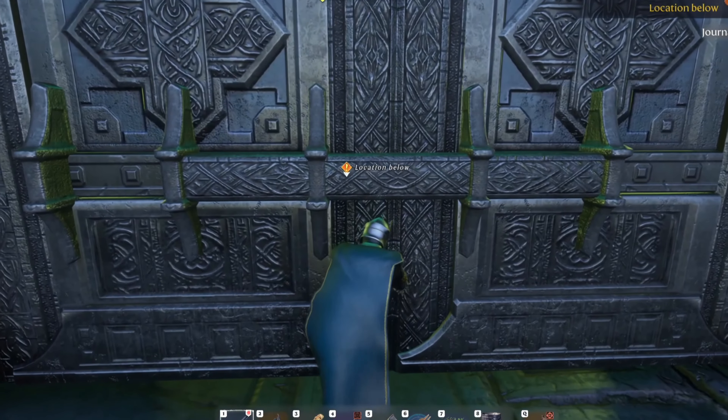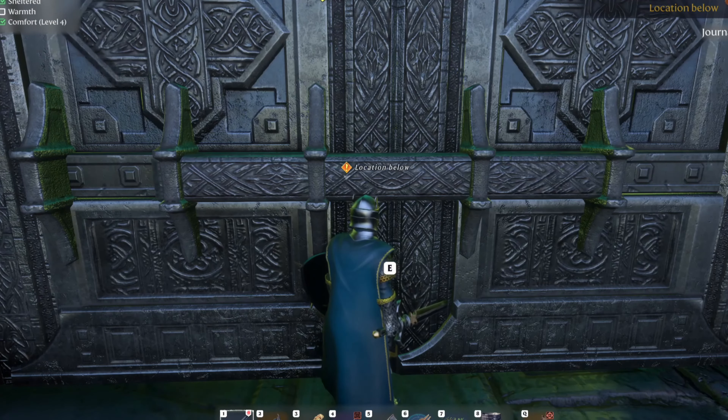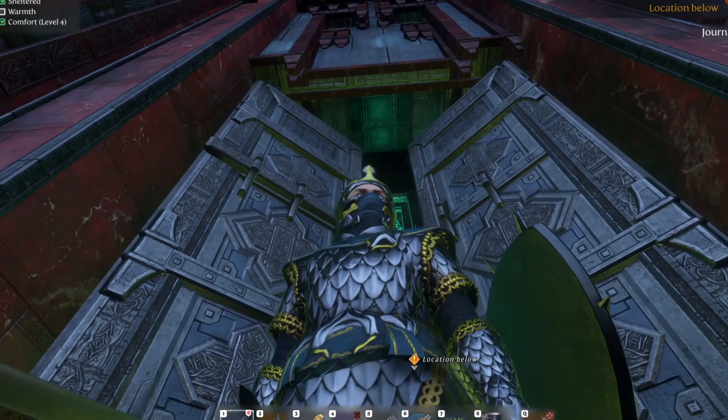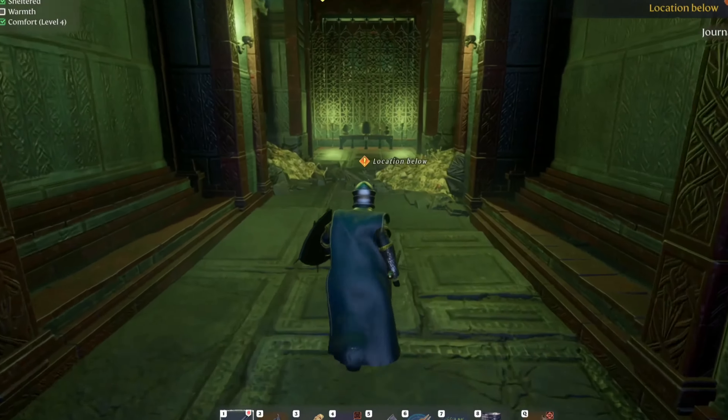I basically flew to the Rebel Wood Ancient Spire and then glided from there to the dungeon. This is the second dungeon — as you can see, you need the key to get in. I really like how this door opens.